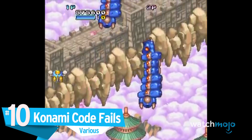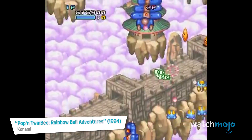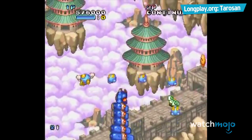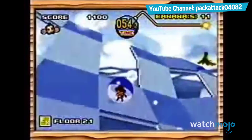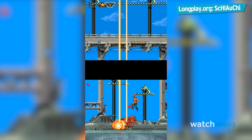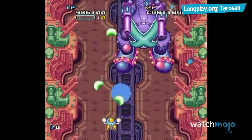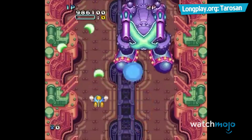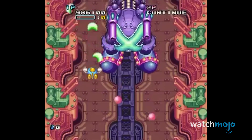Number 10: Konami Code Fails. Various. The Konami Code is, by far, the most famous cheat code in gaming history. To this day, there are games still using the code as a tribute to games of the old days. Although not every game rewards players for memorizing the code. In Poppin' Twinbee, the code will cause your ship to crash to the ground and restart the level.